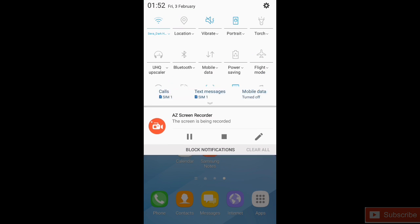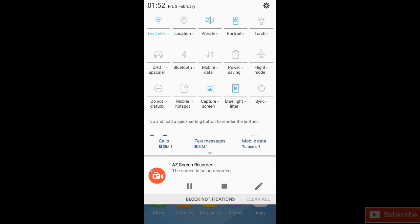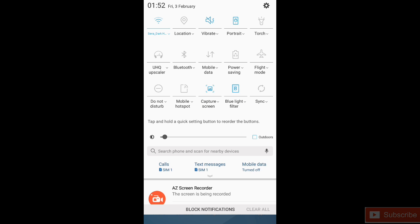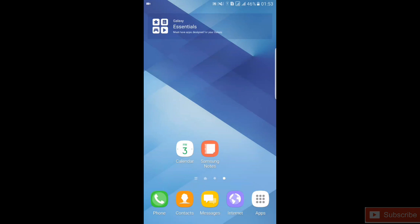There are no known bugs right now. This ROM is working fine on LTE with no need for any fix. The only bugs are the blue light filter and always-on display — the fix for blue light filter will be available after a week, and AOD too, as he mentioned.